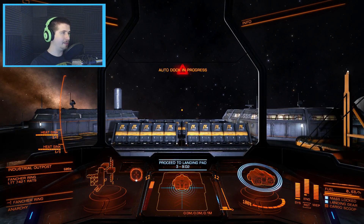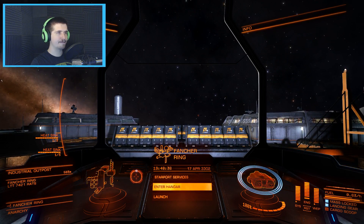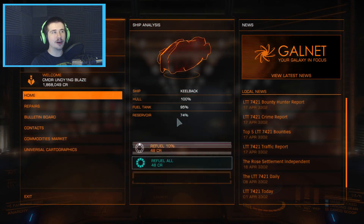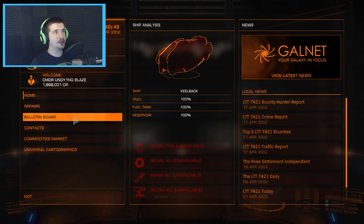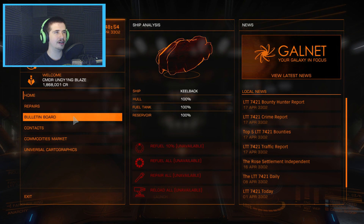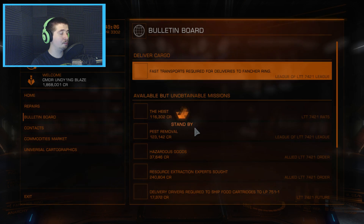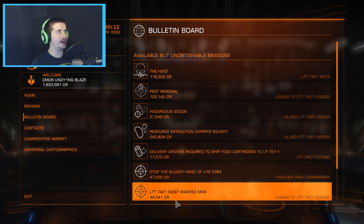So I'll enter the hangar. I always enter the hangar even though I don't need to - it's just so fun and it looks pretty. Refueling - I always refuel. I used to fuel scoop and it was efficient, but I'd always run into the freaking star that I'm scooping off of, and that wasn't a very good idea because it would end up costing as much in repairs as it would in fuel. And we'll give the cargo. There's no missions here, which is sad.